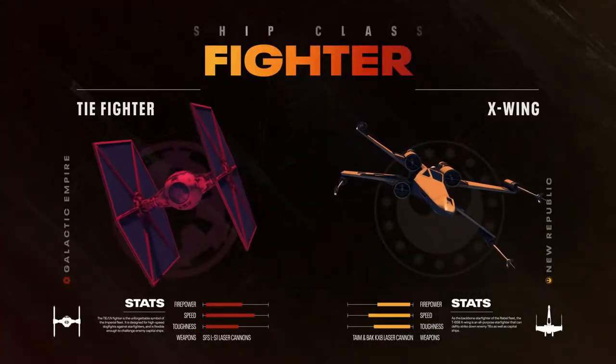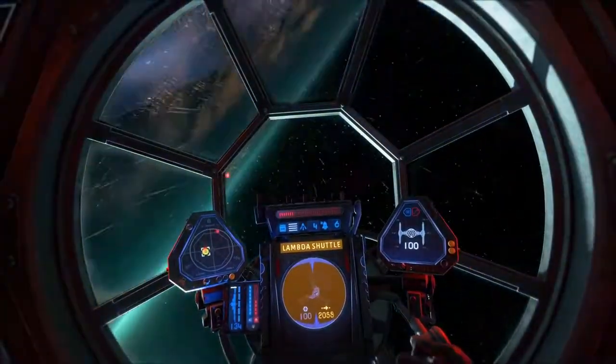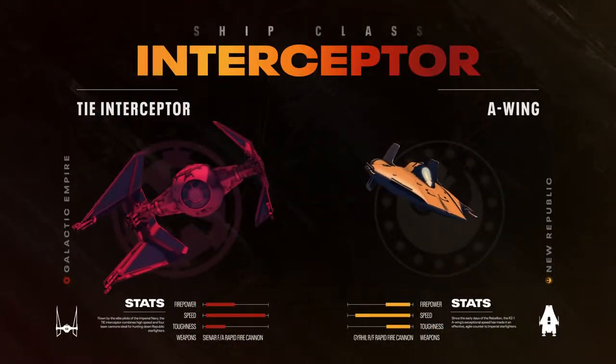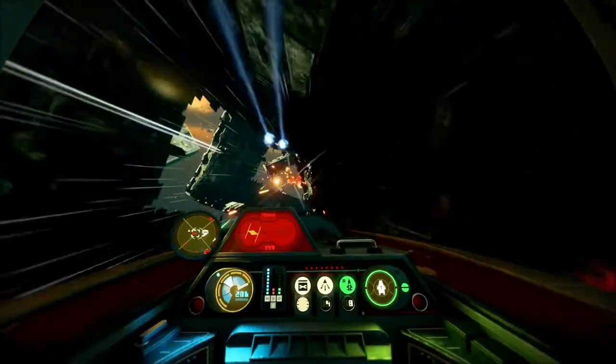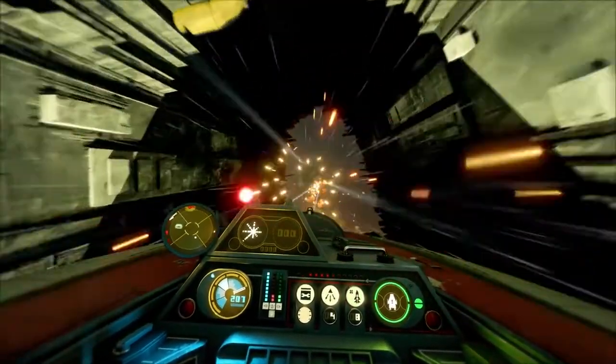To take the fight online, you'll need flight time with all eight ships. Fighters are the most flexible and versatile, able to handle any situation. Interceptors are fast and highly maneuverable, ideal for hunting down your opponent's starfighters.